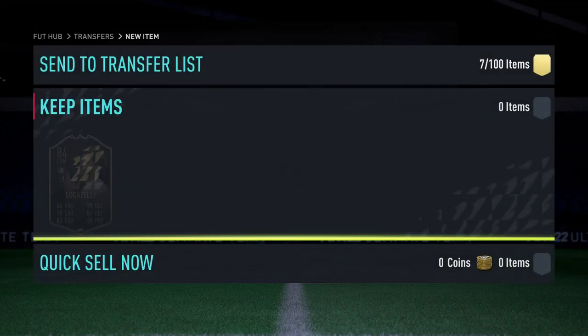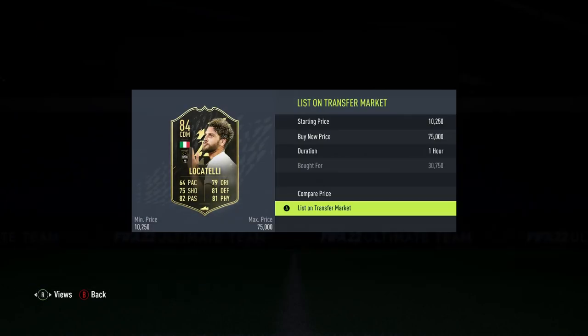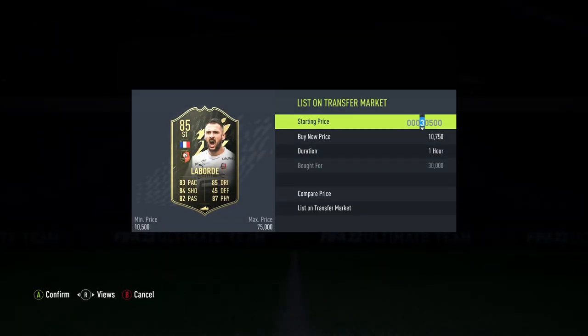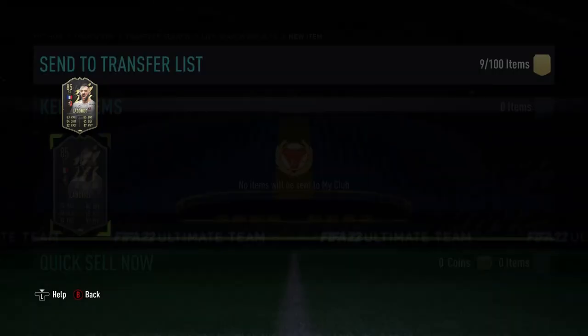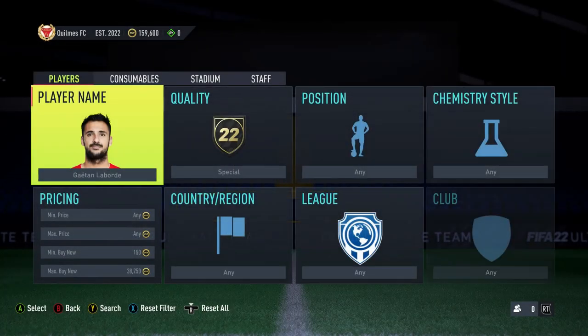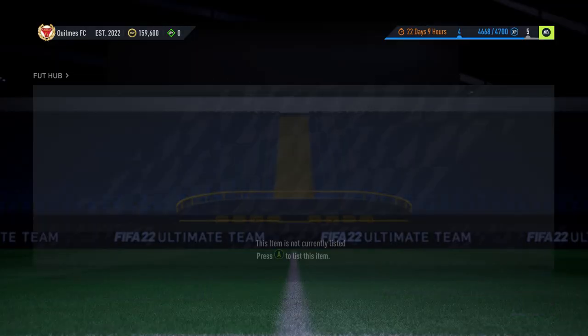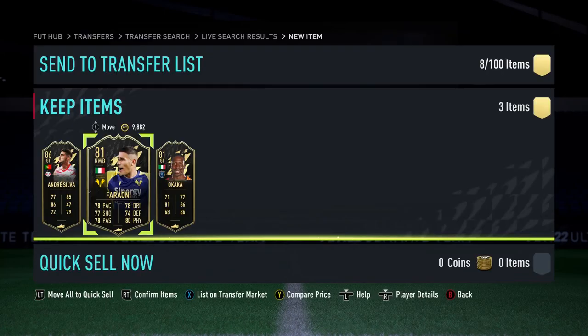Coming back, we have one more deal: a Loca Telly in CDM at his normal position, going for 20k — listing him up for around 3,750. We got Laborde here as a striker, normal position, for 30k. He's listed at around 43.5k for 12 hours. Hopefully he sells overnight. Coming back in, we're at 159k with four things sold — all three careers and the Loca Telly.